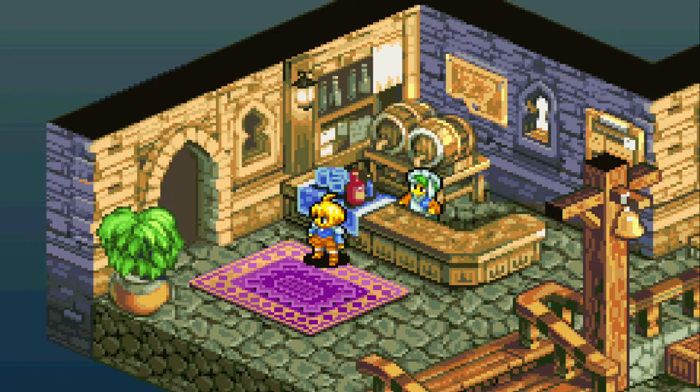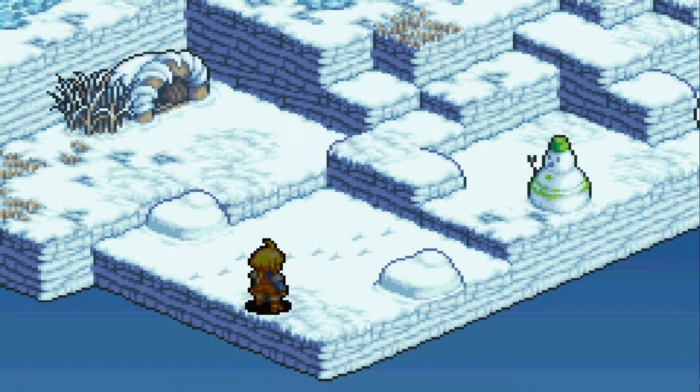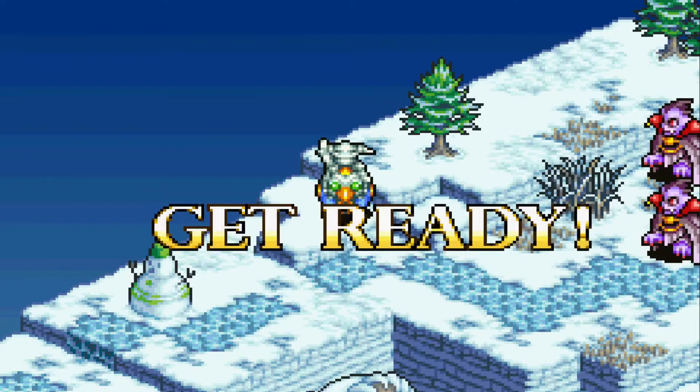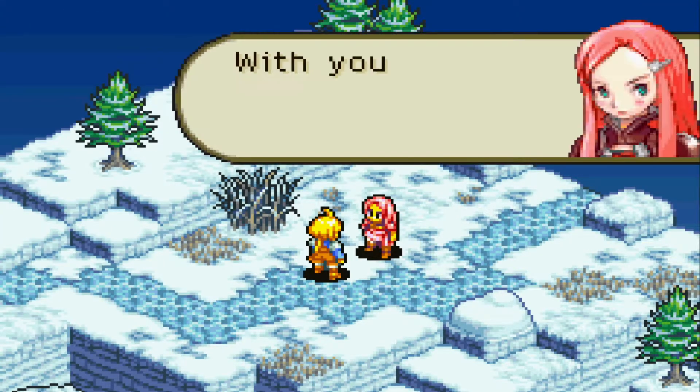Ritz will assist you on this mission. This is a straightforward mission, and upon completion Ritz will ask to join your team. The cool thing about her is that if you were unsuccessful at stealing the items in the Over the Hill mission where you fight her clan,